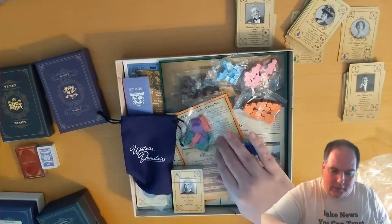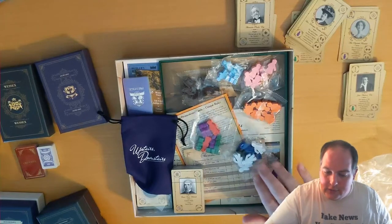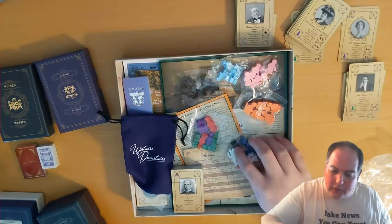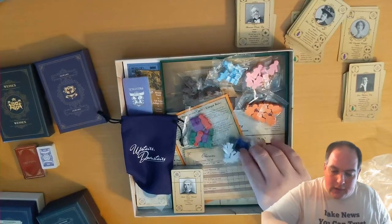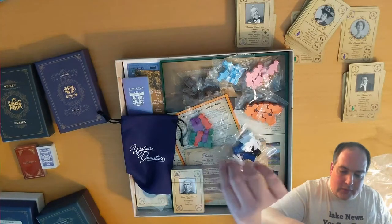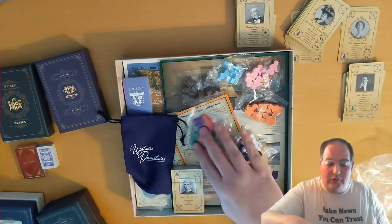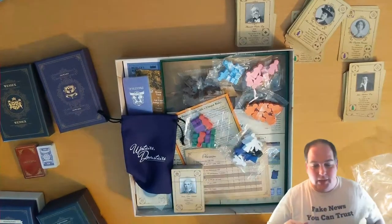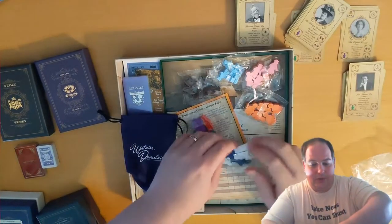These are the new servants. These different colored servants are all new servants. The white, blue, purple, red, and green ones - these are all servants that belong in the regular base game, and these are additional servants to enable those higher player counts.